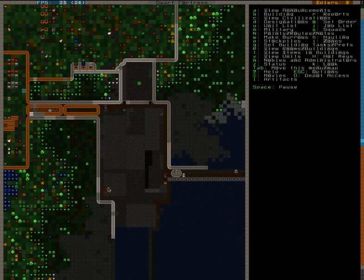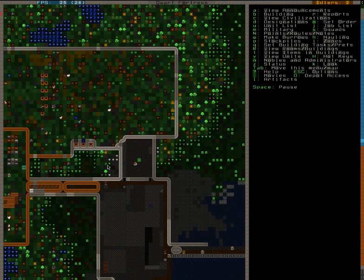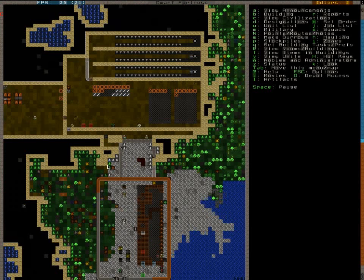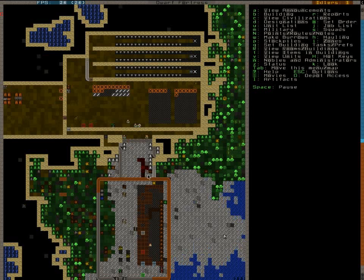I've got three Goblins, but I think I'm going to save them for something else. I did, however, capture a Minotaur. So they are going to shoot him with bolts. I think these guys still have some metal bolts left, so it will be over fast for this guy.